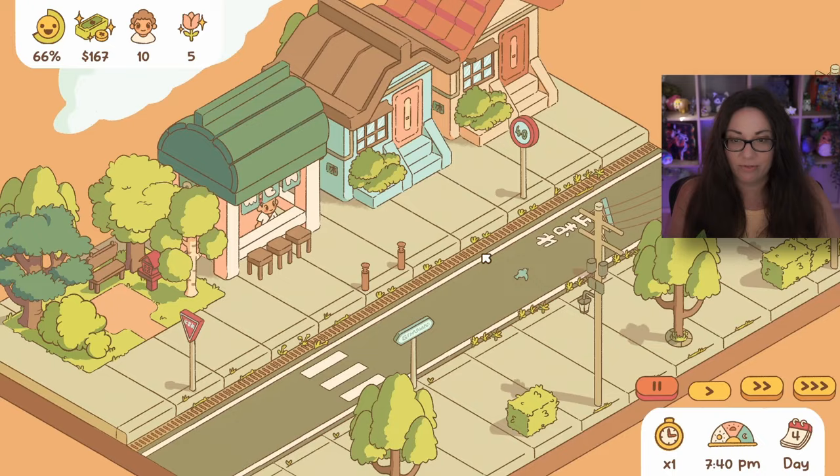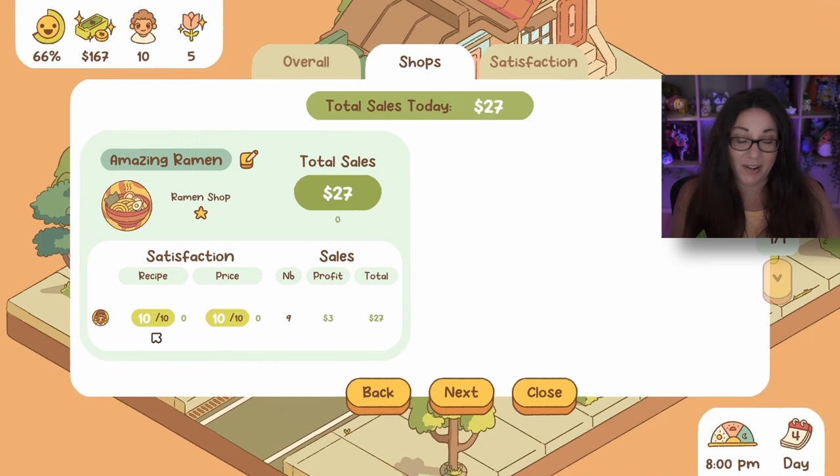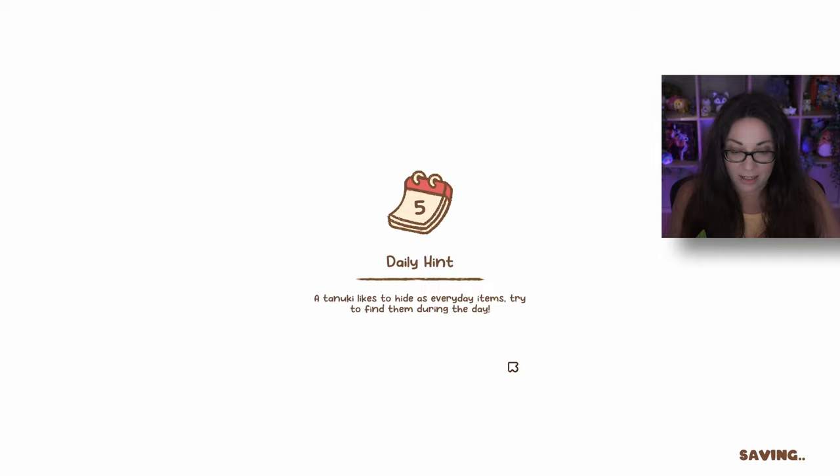We had a really good day! We made a lot of money, collected all the trash, found the tanuki. People are really satisfied with the ramen. Day five - let's get some more people in here. The more people that are here, the more ramen they're going to buy, right? That's my thinking. We now have a total of 15 people in this town!